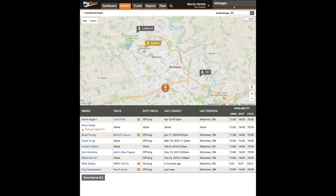To enable carrier edits on a driver-by-driver basis, you must have safety manager privileges. Navigate to the desired driver via the drivers tab within the Big Road web app and click the driver name.